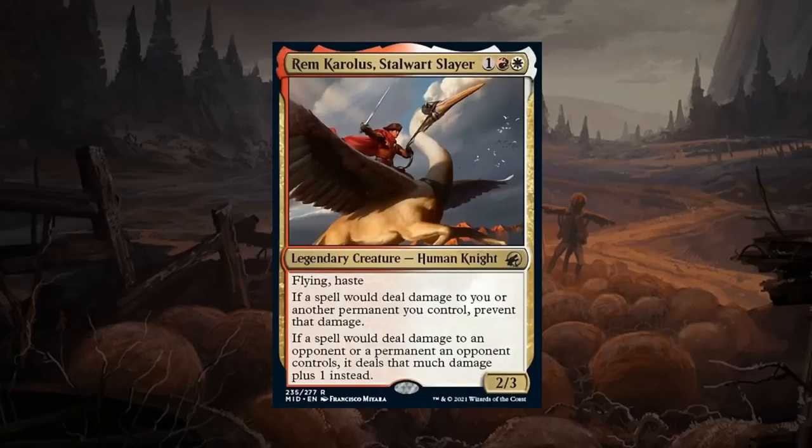Rem Karolus, Stalwart Slayer is a three mana 2/3 legendary human knight rare in the Boros colors. Has flying and haste — a bit reminiscent of Sky Knight Legionnaire from Ravnica. Says if a spell would deal damage to you or another permanent you control, prevent that damage; and if a spell would deal damage to an opponent or a permanent an opponent controls, it deals that much damage plus one instead. Those additional abilities could be relevant with burn spells, but for the most part we can evaluate this as a three mana 2/3 flying haste for three, which is already quite strong. Card seems good — doesn't quite fall into bomb category but definitely a high B at the very least.